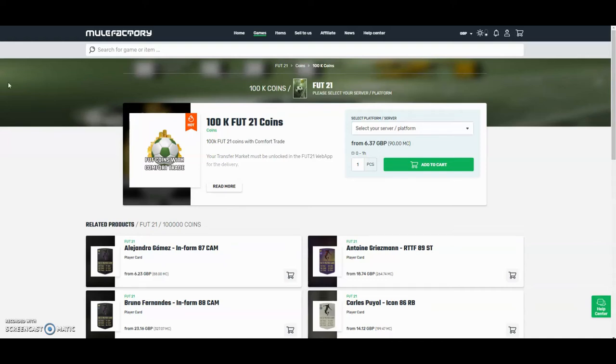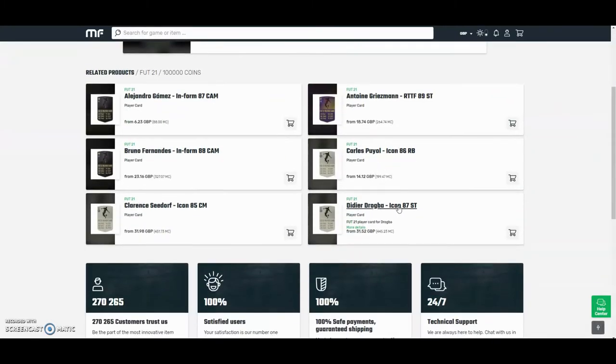Hi guys, for the cheapest and most safest coins on the whole internet, check out MuleFactory.com and use the code OWENFIFA at checkout for a discount. They have 100% safe comfort trade and they also do lots of different deals with coins and also different players as you can see down below. Check them out, there's a link in the description.